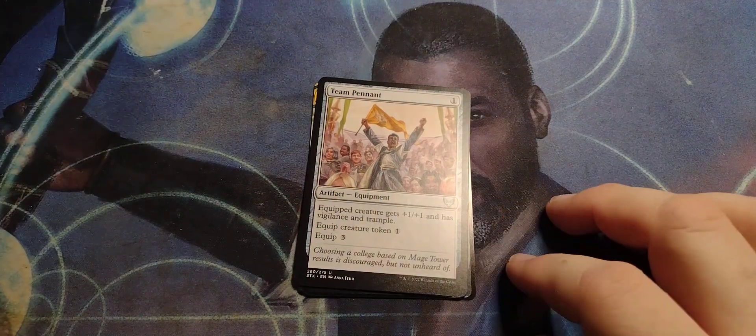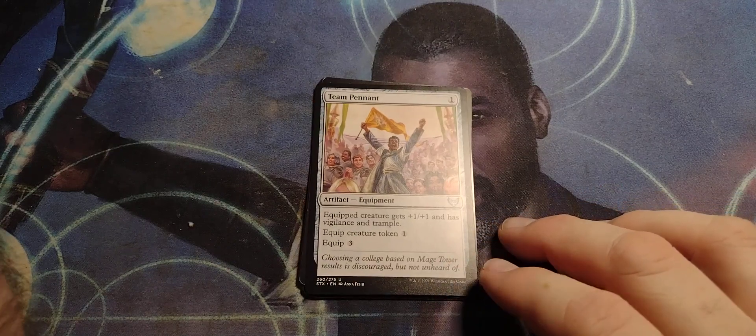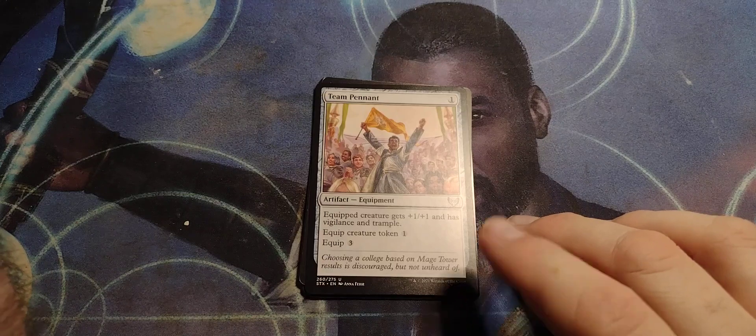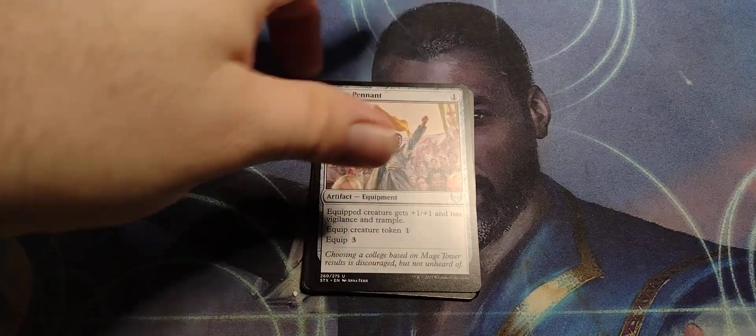Team Pennant — single drop artifact. Equipped creature gets plus one, plus one and has Vigilance and Trample. They become a hooligan! Equip token for one, and equip for three. Get that added to the fractal.